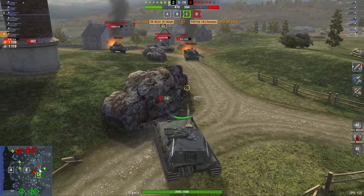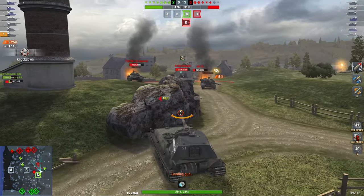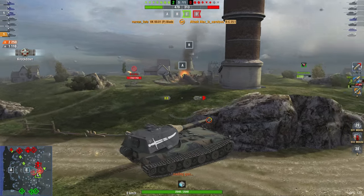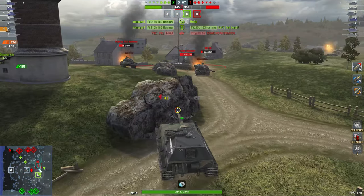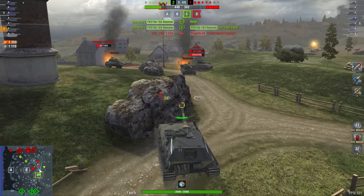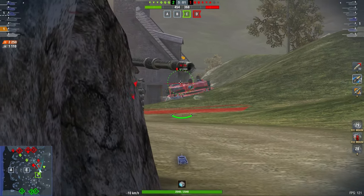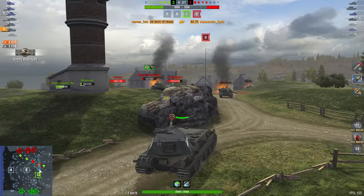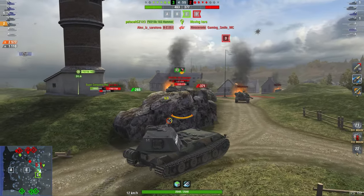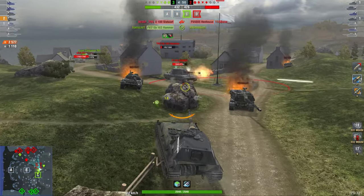Here in the VK90, what's very important is to use the advantage of the vehicle. What is this tank good at? It doesn't have the highest alpha damage—that E100 and the BZ both have higher alpha, which means you have to peek more often. However, the VK90 can side-scrape quite well and also has gun depression over the side of the vehicle, which means it can go down and shoot that BZ. Always find the advantage you have over the enemy.